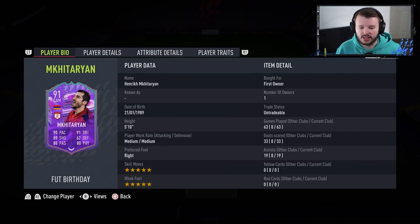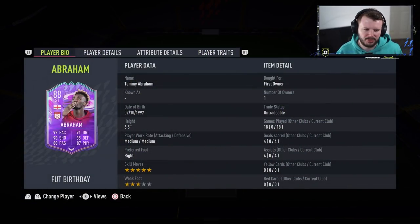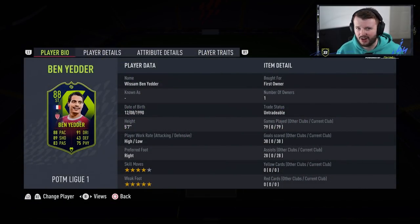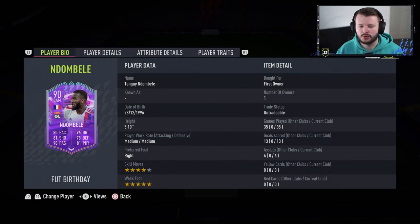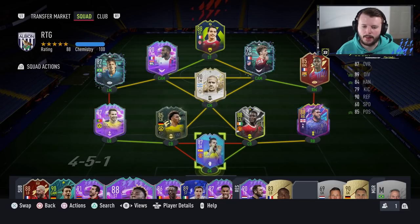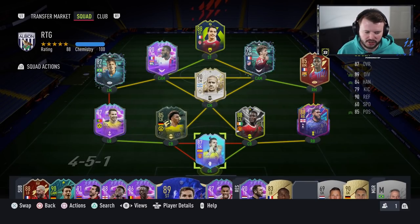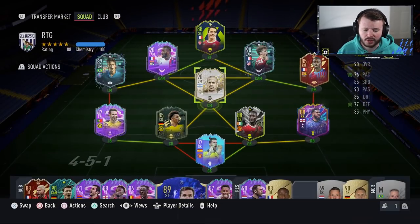Mkhitaryan I still think is very viable and usable for a lot of players. Dybala is someone I'm testing, and I can't really justify the price difference between him and Mkhitaryan. Abraham has been coming off the bench but I'm still a little hit and miss with him. Ben Yedda is a little behind the power curve already — I wouldn't recommend completing him. Lucas Paqueta is a very, very solid card. And Varane on our Prime Icon pack? Woeful.